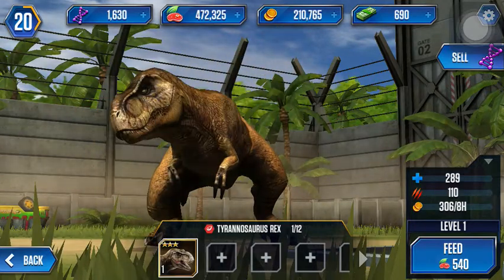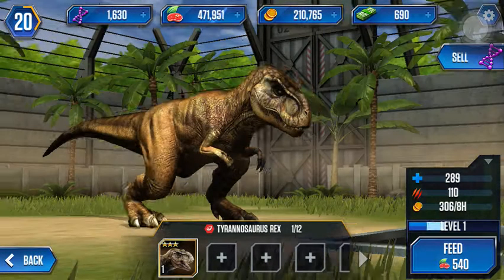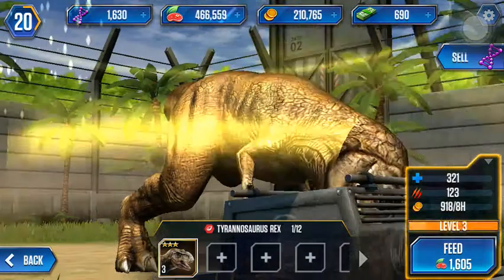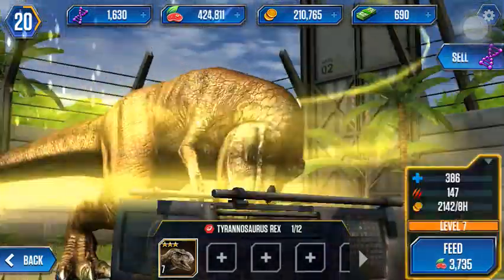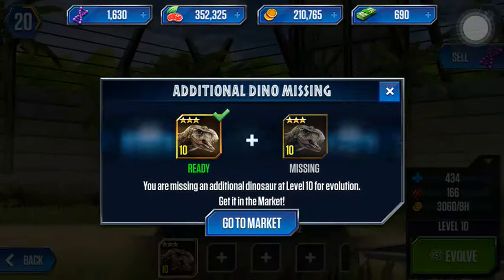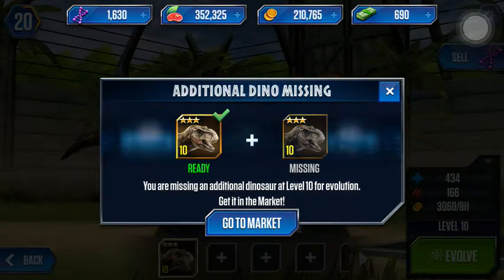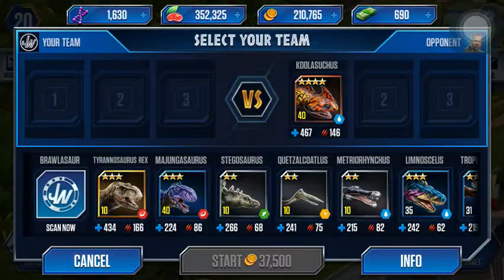Let's feed him. He's very expensive to feed but I did save up my money, so here we go. This is going to waste like a hundred thousand. Three thousand. Four thousand. Wow. Well there we have it — we have a level ten Tyrannosaurus Rex. Let's go do this mission.